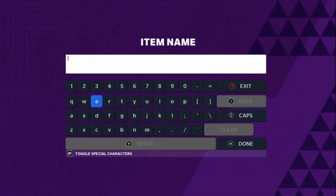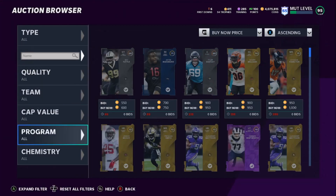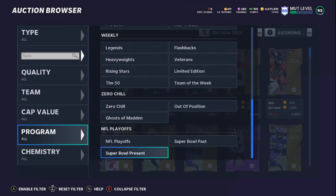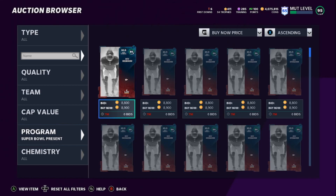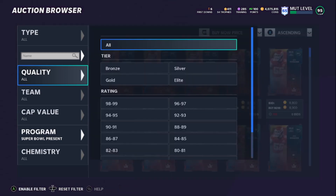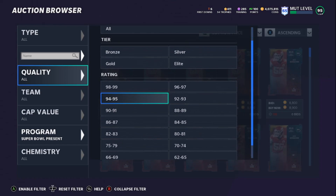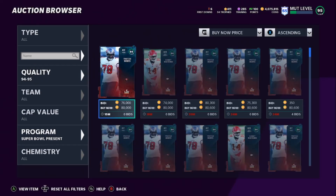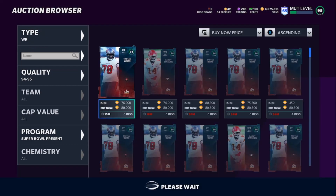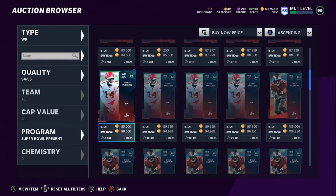We're also going to get into the Frank Clark coin method in just a moment. But first, let's go over to Programs and look at Super Bowl Presence — come down and see what training is actually going for. The 88s and 86s are still a decent price. You probably want to buy the 94s or 95s for training — the 94 is at 80k right now, but it should be cheaper than that. Let's check right receiver: 79k. And the Godwin is still at 106k.